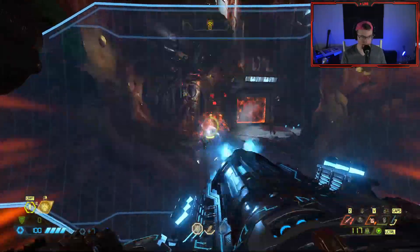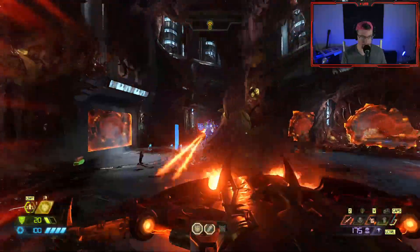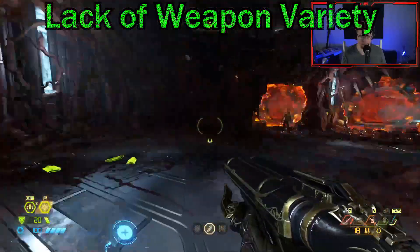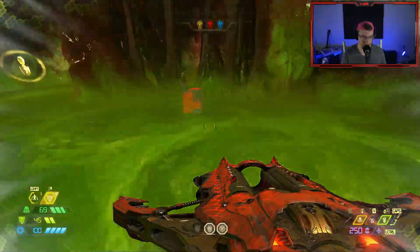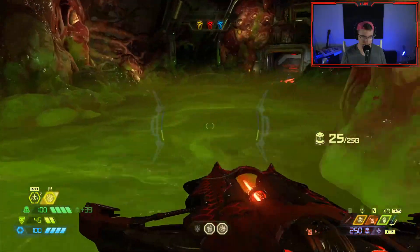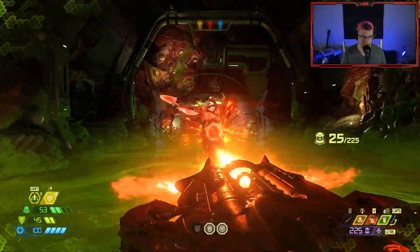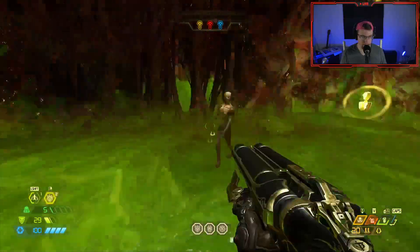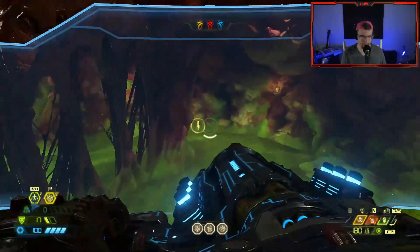That brings us to the next point. When you have artificial difficulty and overly thick enemy density, you begin to have a lack of weapon variety. When things get so packed together, what do you do? You tend to turn to your best, biggest, most powerful weapons — like the BFG, or to a lesser extent the Super Shotgun and Rocket Launcher. But think about it: that's mostly what you use in slaughter maps. You might use a chaingun, but it's mostly those weapons.